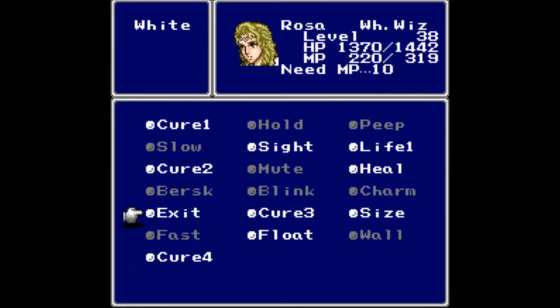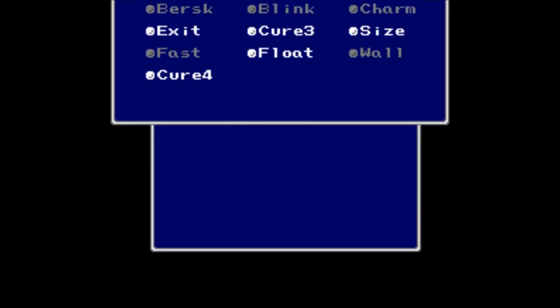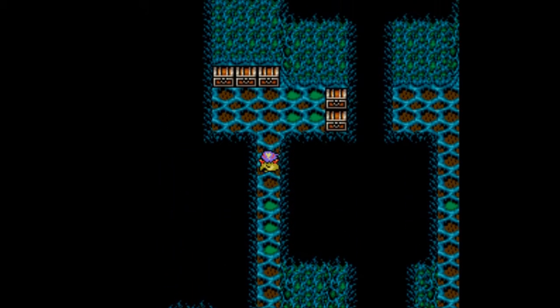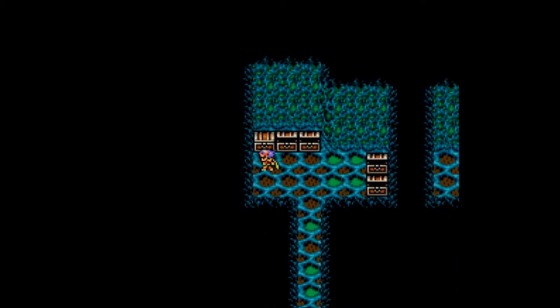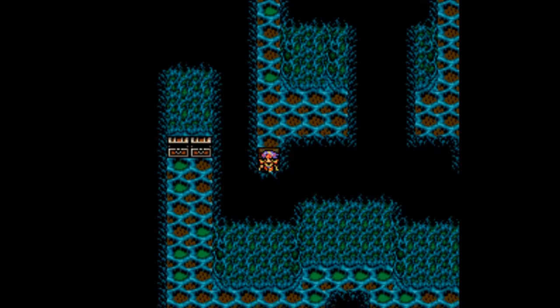Do we need to cast Float again? Cure 4 — god, that's expensive, 40 MP — but at least it heals you completely. Let's head up here. Now we can get all those treasures we couldn't get before: a Cure 2, Ether 1, Lightning Arrows, Ice Arrows, and Fire Arrows. All the elemental arrows must be mine.